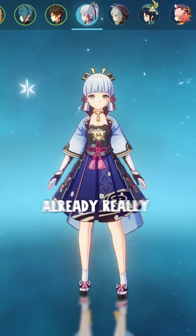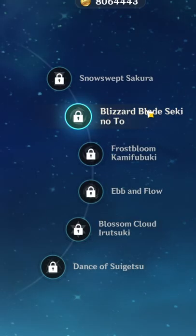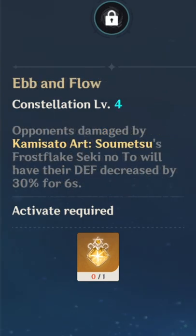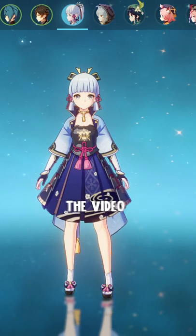Ayaka's constellations aren't really needed because she's already really good at C0, but C2 and C4 are the best ones by far — C2 buffing your burst and C4 decreasing enemy resistance.